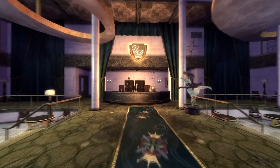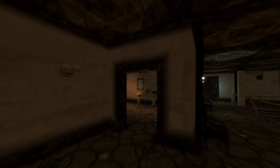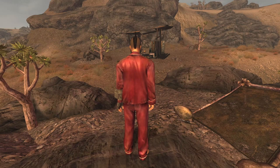Next up is Sleepwear. This is its own unique armor piece and can be found within the Ultralux Casino on the Strip. Head into the bathroom and in an open top bin will be the item. The armor has a DR of 0, however grants a bonus of 1 into Charisma.